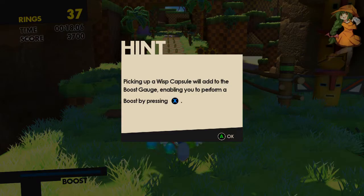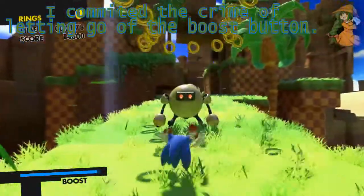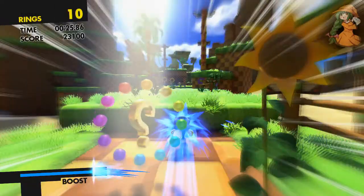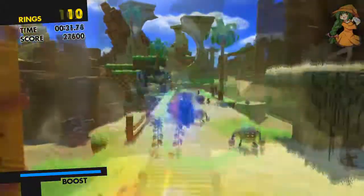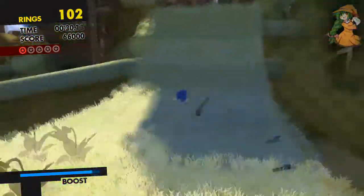I'm not a fan of the hints stopping me. Usually they put the hint at the bottom while not interrupting the gameplay. I think they wanted me to boost there to save the jump. I didn't need the gameplay interrupted like that. There we go, got the red coin!